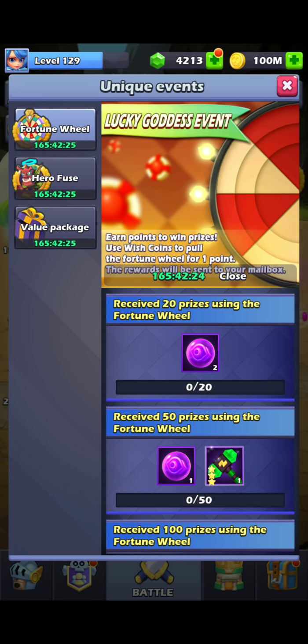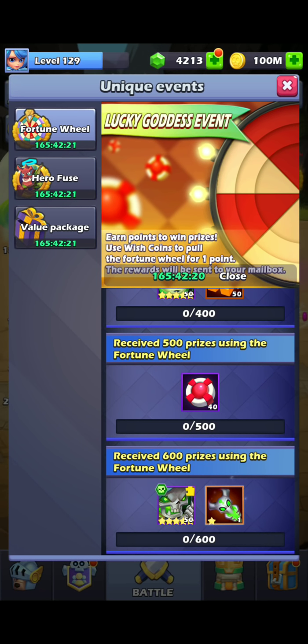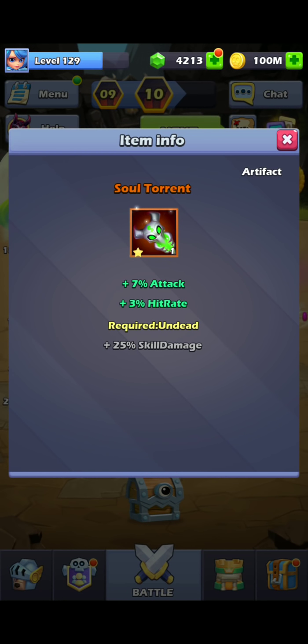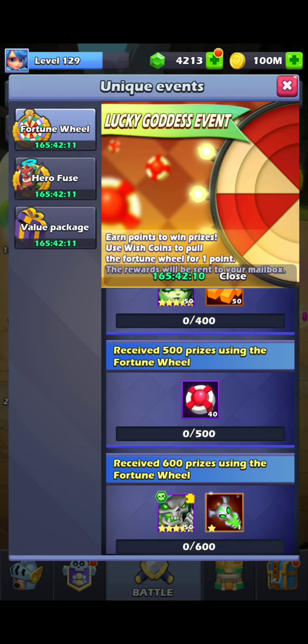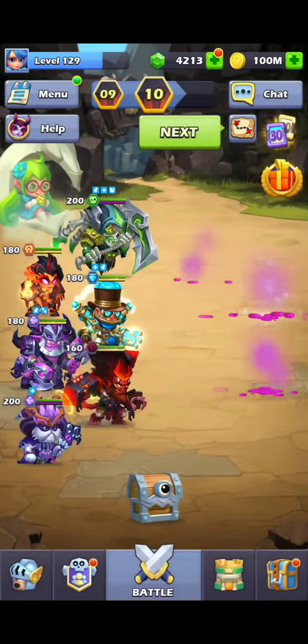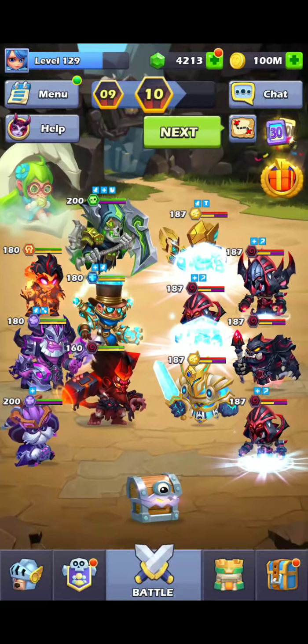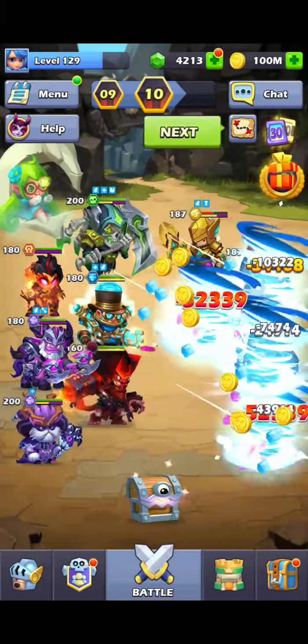I'm going to aim to pull 600. The end result is Reaper and an Undead Artifact, which I don't really want to be honest. But the Reaper will come in handy as fodder, and I am thinking of raising another Undead — maybe a Ripper or a Ziawana. I haven't decided yet, so I might as well get it for them.